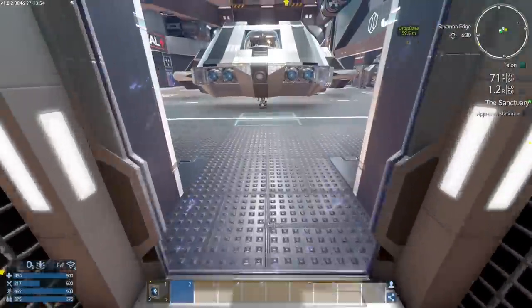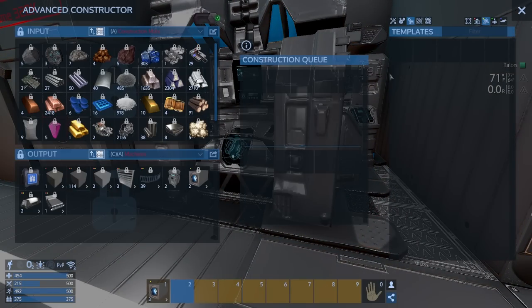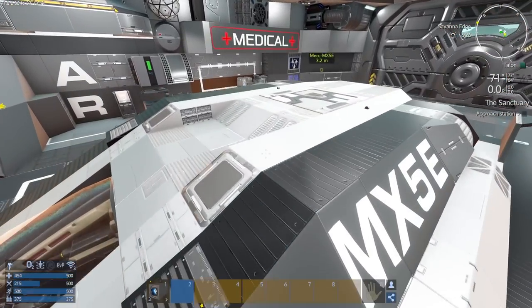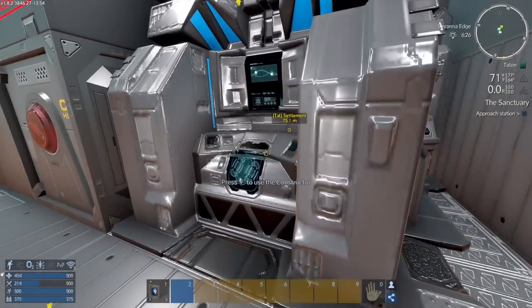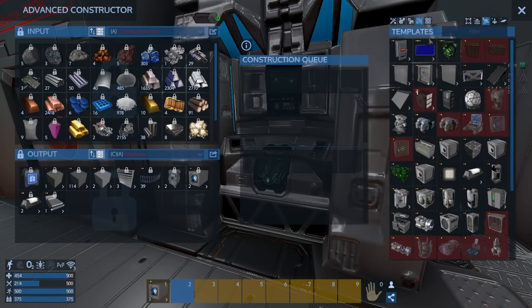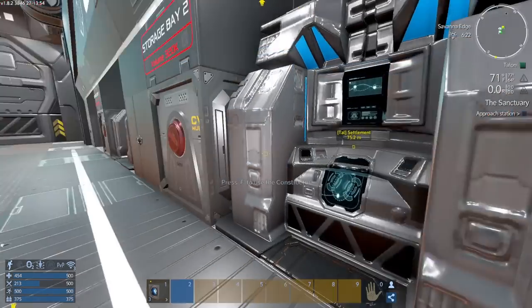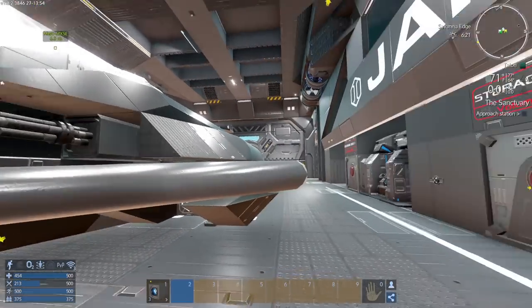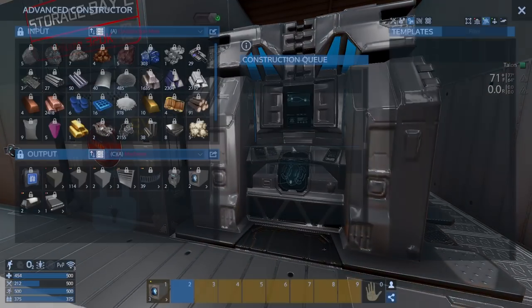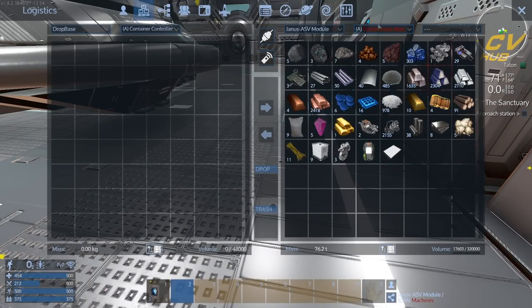One thing I wanted to ask - are RCS units needed anymore? Because there's no RCS on this ship, no RCS on my small vessel, none here. I looked in the information for the Janus and it doesn't mention RCS anywhere. You can still make RCS, so what's the point? I think I remember an update that made RCS not needed anymore, but it's kind of weird they're still in the game.